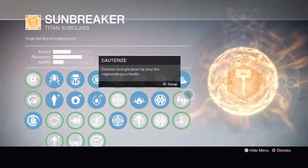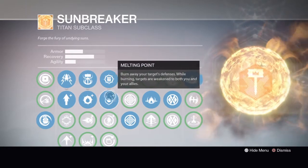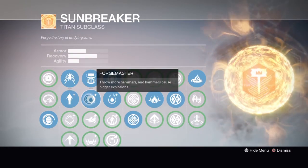Now, for my build, I have Simmering Flames, Explosive Pyre, Melting Point, and Incendiary Grenades. Oh, and Forgemaster, because, you know, extra hammers.